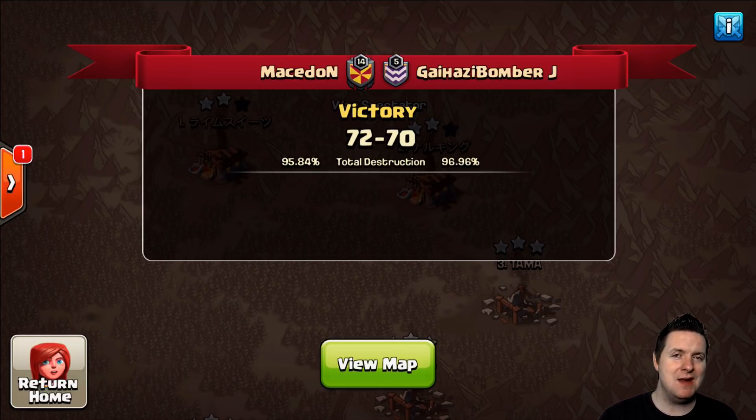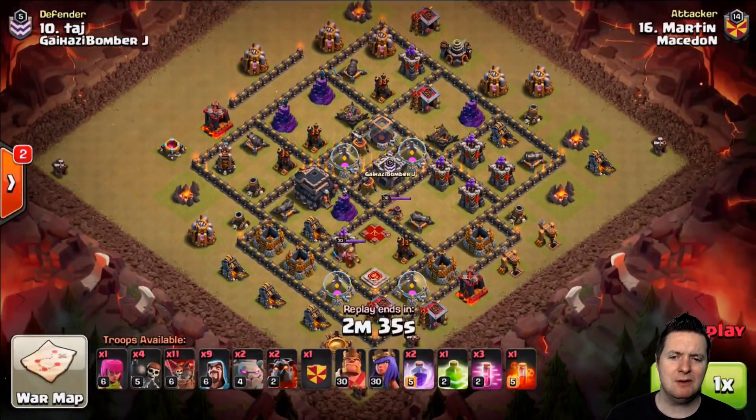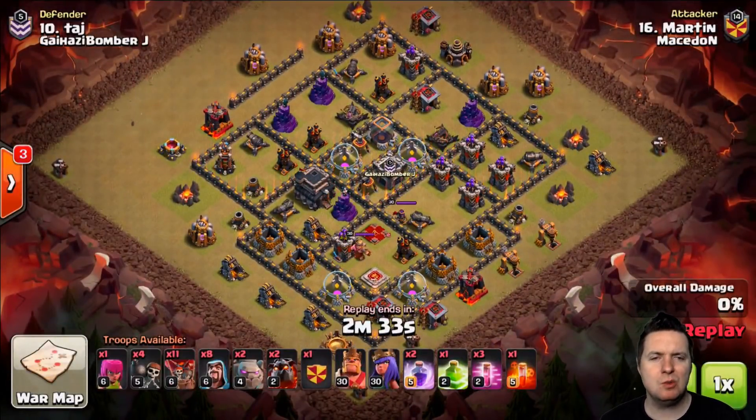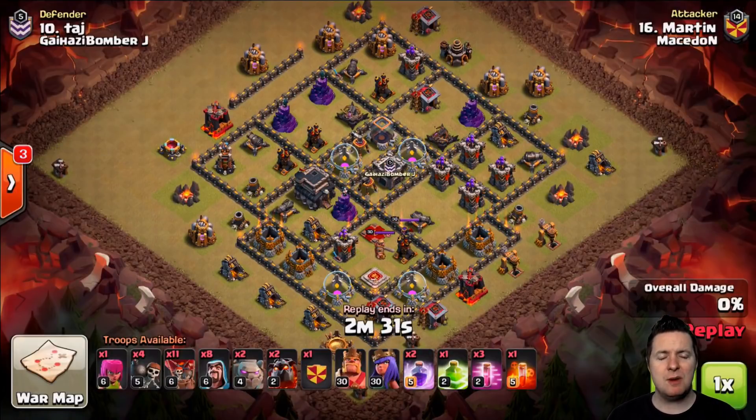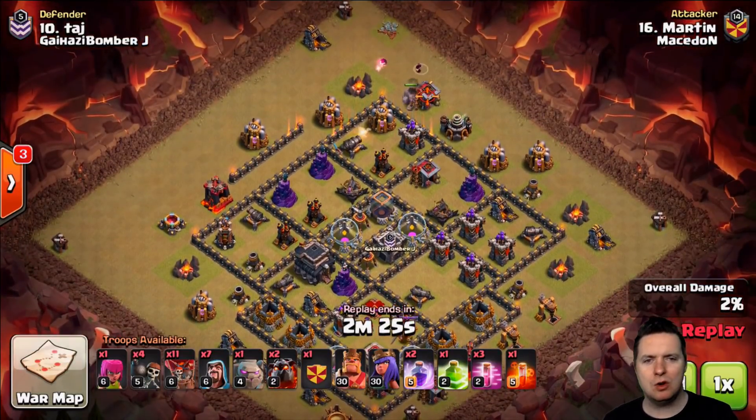We're going to be looking at phased attacks here — how things are implemented as far as the first phase, second phase, and when to deploy your second part of the attack. These attacks have to have some patience. So Martin, we're going to check out his patience here. As you can see he's going to be going with the Shattered Lalo hit, one of my favorites. It is definitely one that prompts you to use a lot of patience.